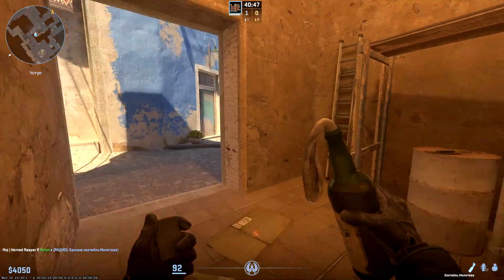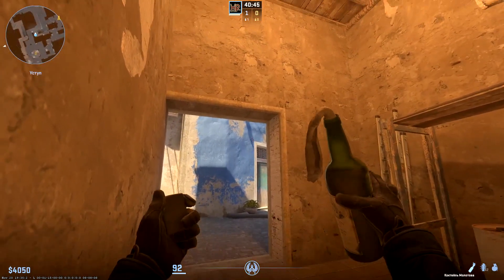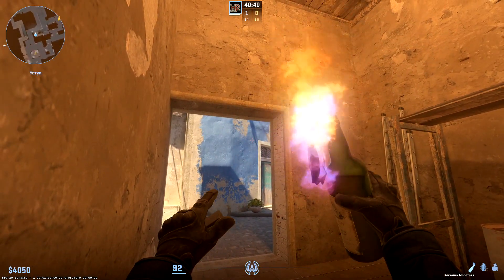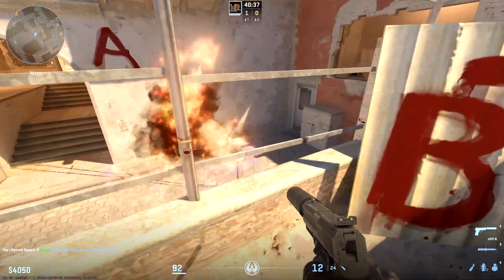You can do this throw even from the ladder. Aim the space between the top left corner of the door and the spot on wall — the throw is made on run. This Molotov covers all the space under the window.